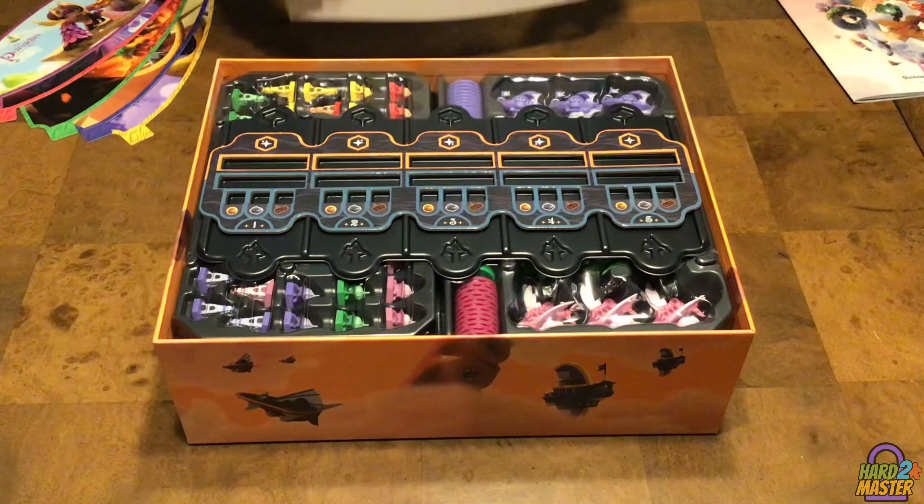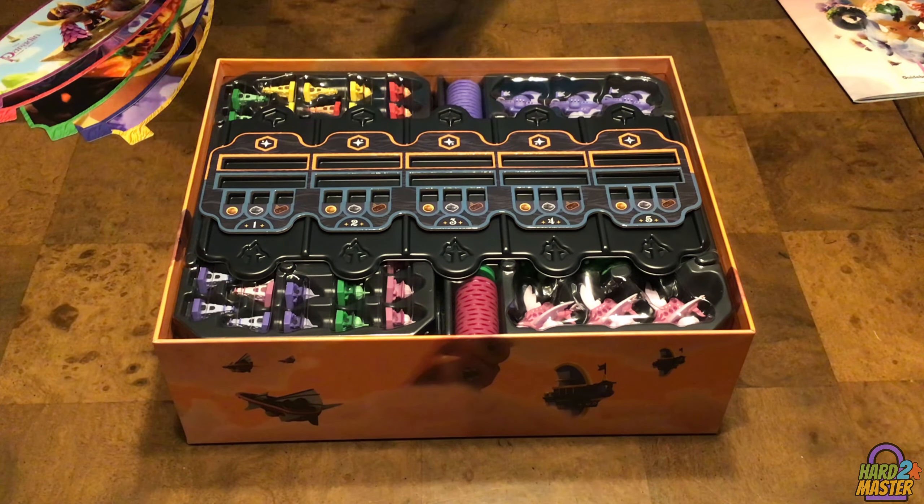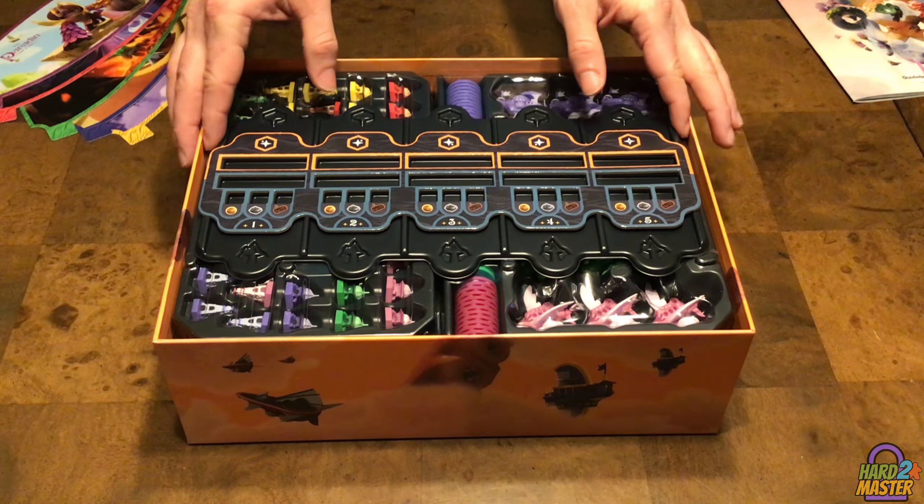These art prints come in the box — really nice art that Ivy Studios puts together. You can frame them or post them on your wall if you wish. You also get your objective tray.